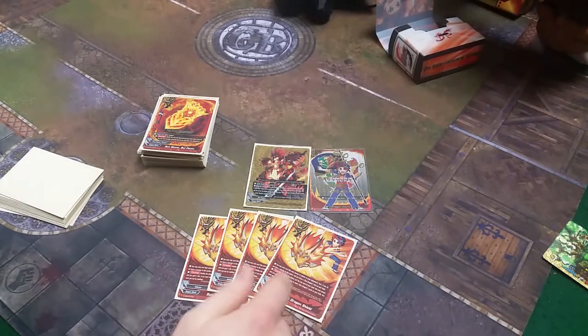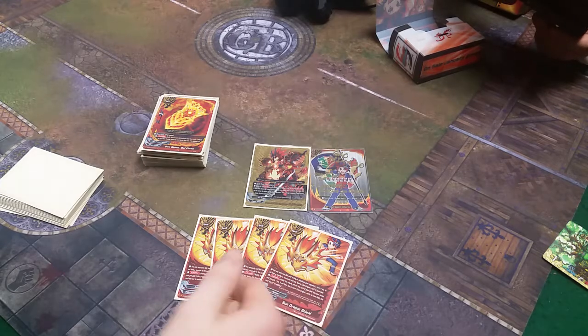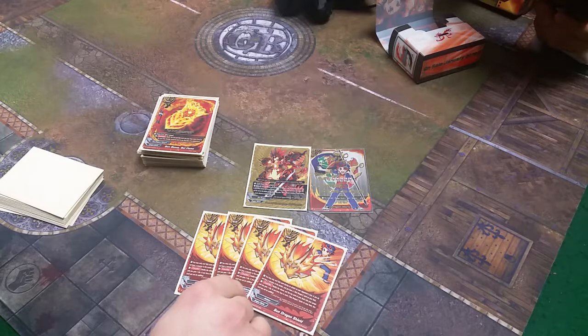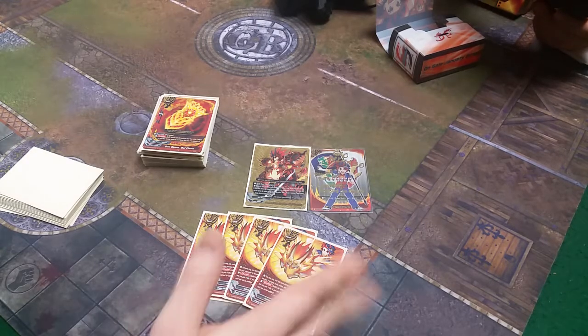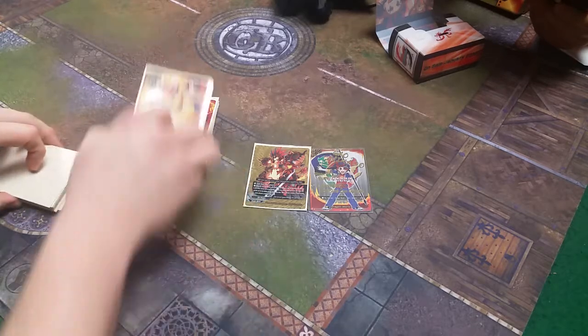For spells, we play 4 Sun Dragon Shields. You can't have a monster in your center, can only use it during your opponent's turn, and must have a Sun Dragon on field. Nullify the attack, put the top card of your deck into gauge, gain 1 life. If you have 2 or more Sun Dragons on the field, it can't be nullified. Still really good.